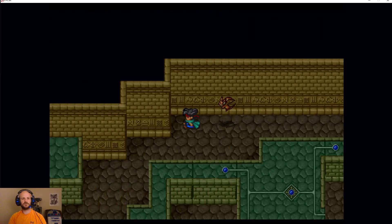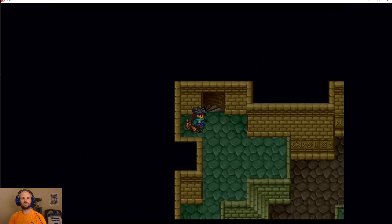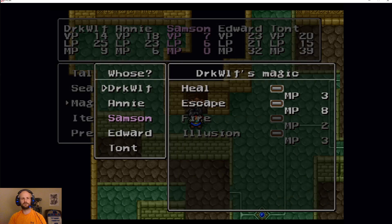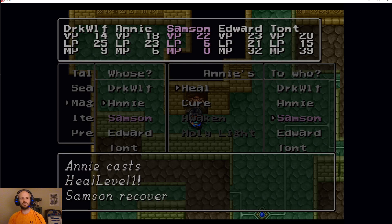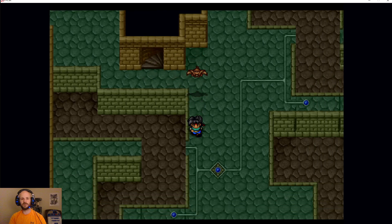Let's finish up our loop here — close to the end — and then we will head down to the final floor. Make sure that no one needs to be healed. Samson, yeah, I thought someone had to be healed up. He used heal on Samson. Everyone else is okay. Dark Wolf's a little low, but at least he has some extra protection from magic because of the resist jewel that we used earlier.